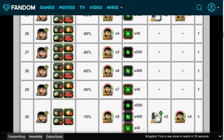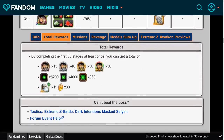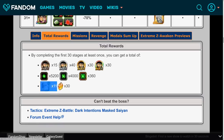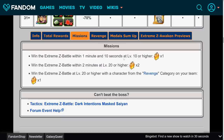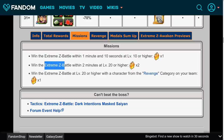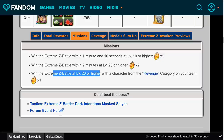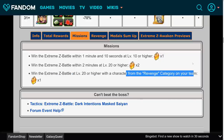Once you do all 30 stages, you'll be able to get all the Extreme Z Awakening medals to fully EZA the Masked Saiyan. You'll get enough Tech Orbs to rainbow a Tech unit, 11 Tech Grand Kais, and also 30 Dragonstones. On top of that, there are going to be a few missions. You get one stone for winning the Extreme Z Battle within 1 minute and 10 seconds at level 10 or higher, two more stones for winning within 2 minutes at level 20 or higher, and one more stone for winning level 20 or higher with a character from the Revenge category on your team. So in total, you can expect to get 34 Dragonstones for completing this whole thing.